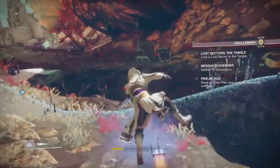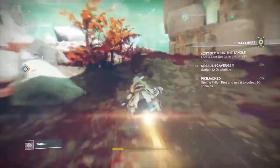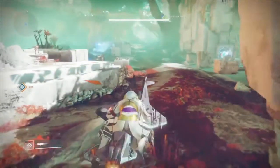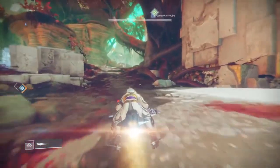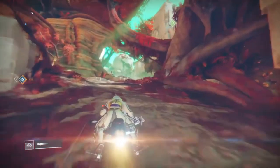He's up on his little tree branch, so right when you spawn in, pull out your sparrow and go straight ahead. Xur will be up there on his little tree branch chilling, doing Xur things, and we're going to see what he's got for sale today.